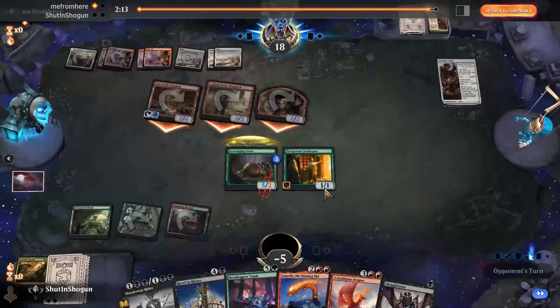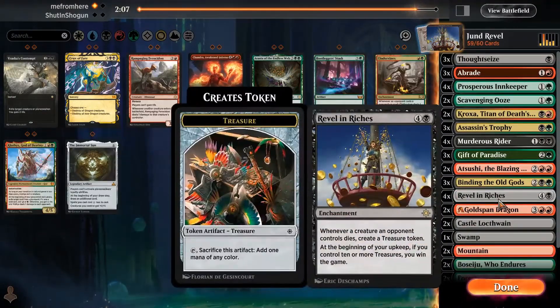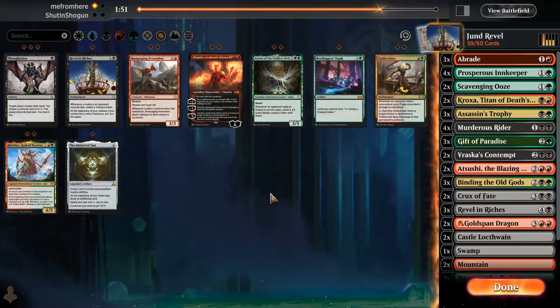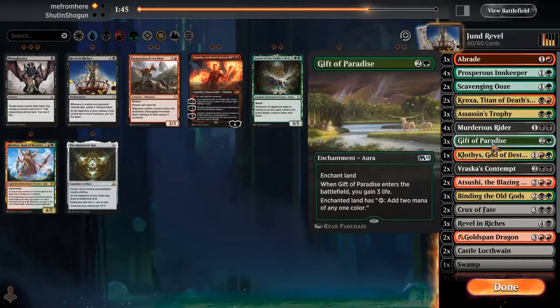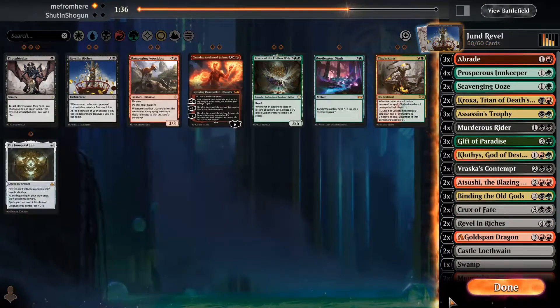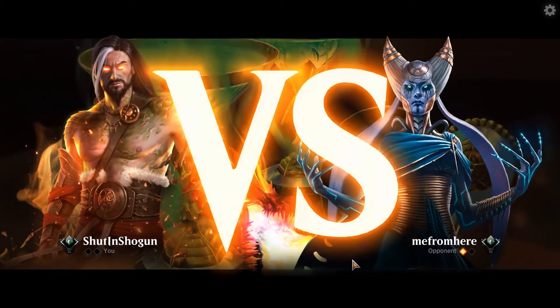Did we ever play a Revel and Riches? Not really — they don't know about it, but Bootlegger Stash is going to be too slow. Go down maybe one Revel and Riches. Thoughtseize is bad against an aggressive deck if we don't want to Thoughtseize ourselves to death. Maybe a sweeper with Crux of Fate, a couple of Vraska's as removal and a little bit of life gain. Maybe a Klothys? Briders is a little weird, but we could have two Revels and bring in another Klothys — an indestructible body that could also gain us some life. That's the rough plan.